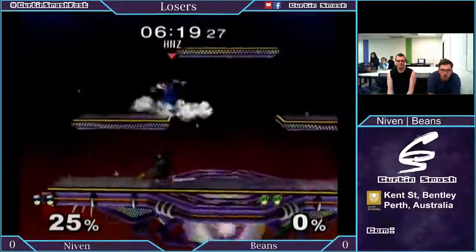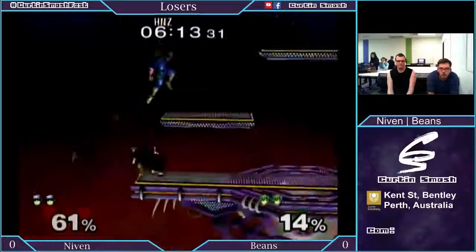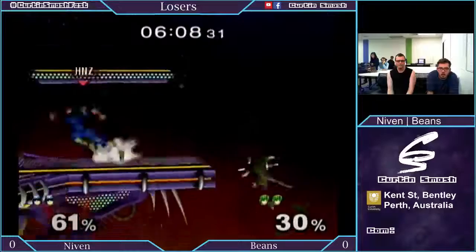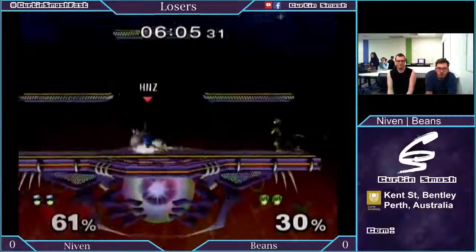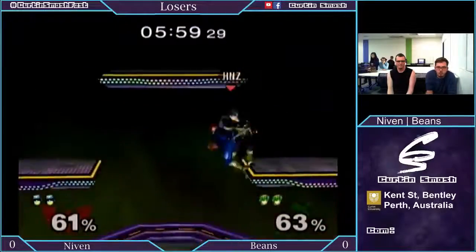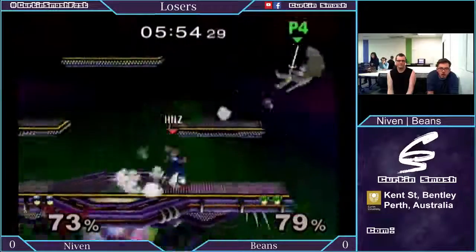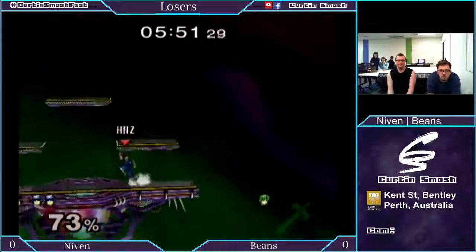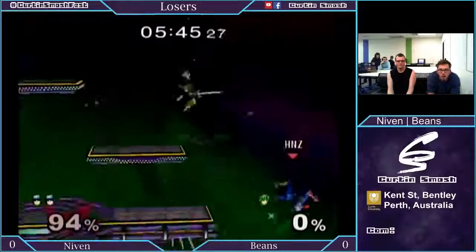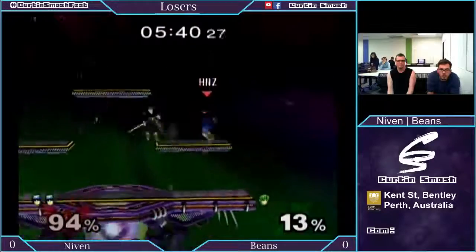Pretty close so far — we've got two all. Went for a very interesting knee right there, but got clipped out with a fair down. Good aerial approaches there. Just dash dance knee — doesn't get a kill from it, but still 25% and misses the tech chase on the platform. Another knee. Beans is really good at calling out Niven's movements, really paying attention to where he's dash dancing, where he's jumping, when he's going to move — and just putting a knee there. He's probably got four or five knees so far this set, and that's already 100 damage.